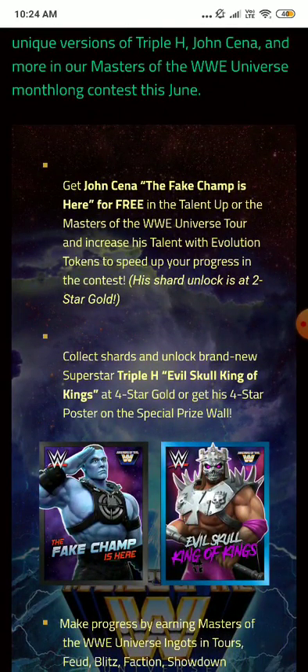In the Masters of WWE Universe month-long contest this June, John Cena the Fake Champ is available for free in the talent-up event. You can unlock him from shards. It's basically a re-run of the previous month's contest format. Daily tours for John Cena — he's a striker class, it looks like, and also an acrobat version.